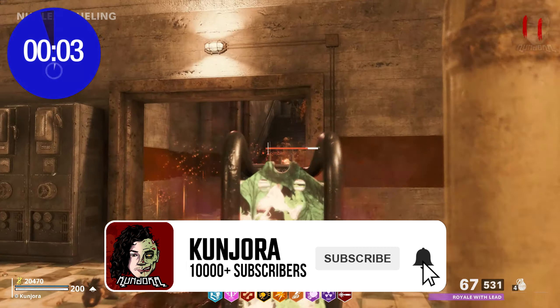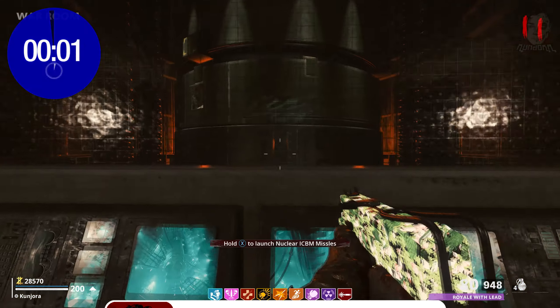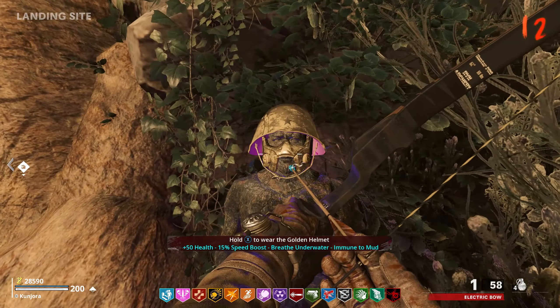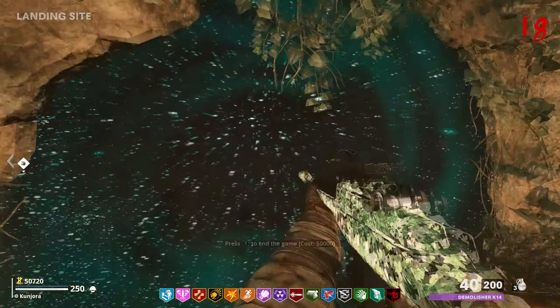Interact with the marked panel in the same room, survive the final lockdown, and then head to the war room to launch the missile. All players will then receive all perks, the golden helmet can be claimed from the spawn, and the buyable ending will become available for 50,000 points.